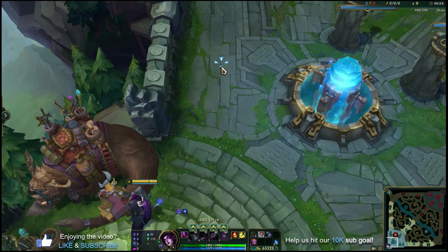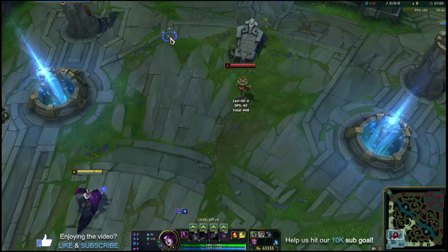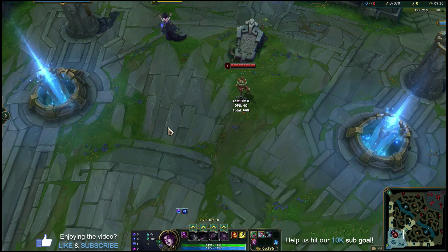Now let's talk about the abilities. I've got a practice dummy set up in the base for us to try a few. Before we learn the basic abilities, let's quickly talk about Soul Siphon, the passive. This is actually a really good passive for lane sustain and even later in the game. Throughout the whole game you're going to heal for 18% of the damage dealt by your abilities to champions, large minions, and medium and larger jungle monsters — basically anything other than the smaller creeps.